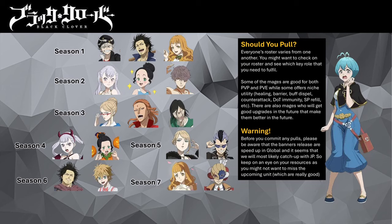From Season 4, we have Party Costume Noelle and Party Costume Charmy. From Season 5, we have Ceremony Charlotte and Ceremony Magna. From Season 6, we have Ceremony Yami and Ceremony Luck. And lastly, from Season 7, we have Party Mimosa and Party William.